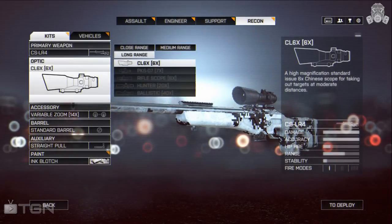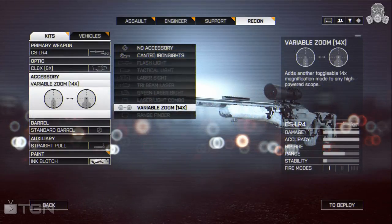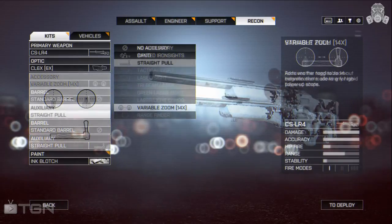The first attachment I went with is the CL6x, which is a high-magnification scope for taking out enemies from a moderate distance. Combine that with a 14x variable zoom and you've got a scope capable of spotting enemies from a good distance away. Currently I'm using the CSLR-4 without a barrel attachment — mostly because I haven't unlocked one yet, but also because it seems to either weaken the gun's performance or keep it the same, so I probably won't bother with one.